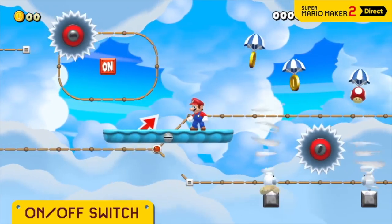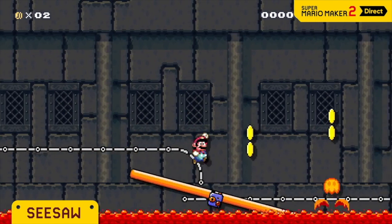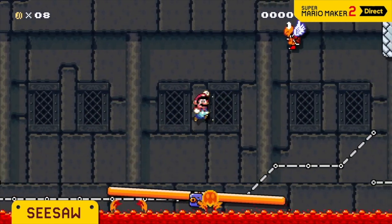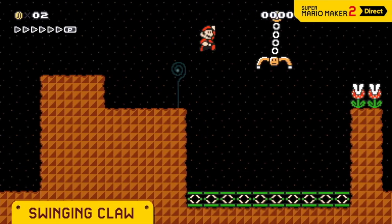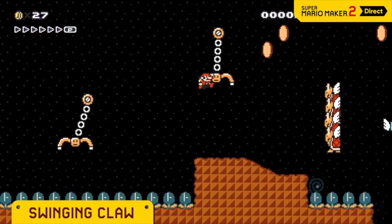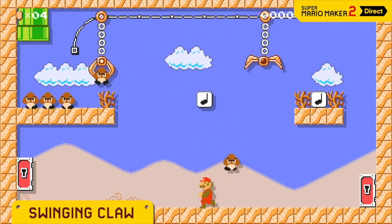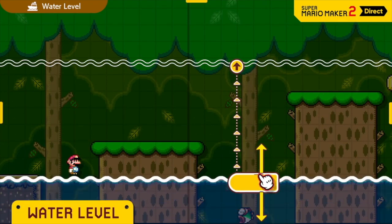Everything feels clear even without explanation. In the first game there was this mechanic where you had to shake every enemy to see its different modes, but now you just hold them and you can see all the options. Similarly, in the first game you had to drag a mushroom onto an enemy to make it big, whereas now the option screen just asks if you want a big enemy or a small enemy. They do a great job of streamlining the creation process.